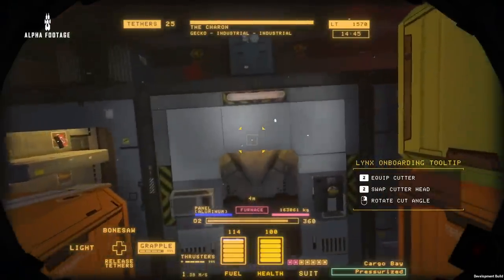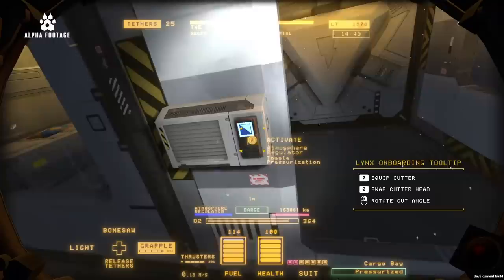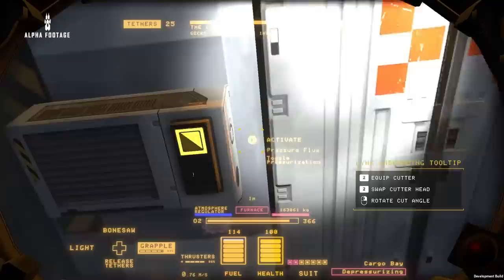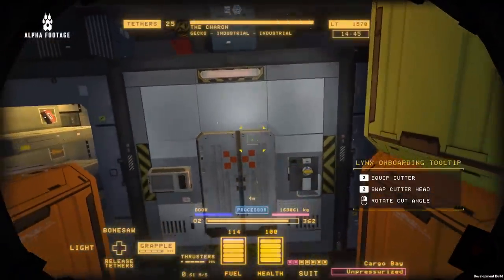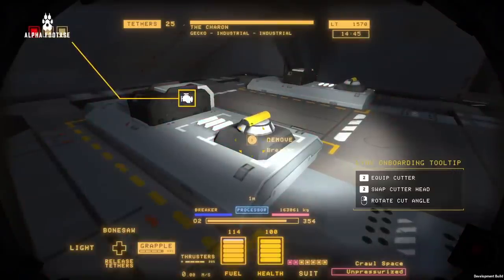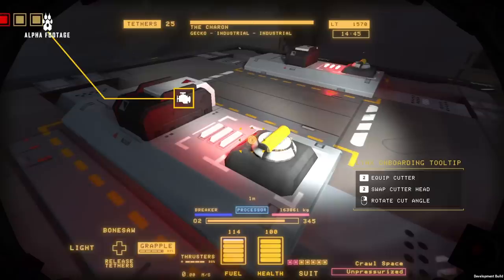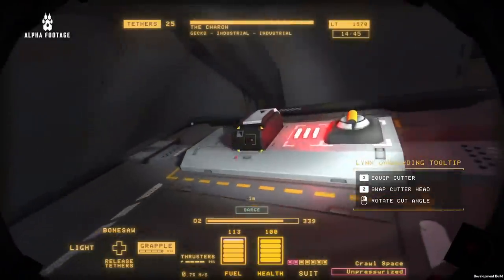Now that some of the easier parts of the work order are done, we can focus on the more challenging objectives. The ECU is in a pressurized room, which makes things a bit more complicated — because if we remove the power, we won't be able to depressurize the room anymore. Guess it's just a risk we're going to have to take. The first thing we have to do is salvage the power generator, and to do that we need to remove the breakers. You only have a brief moment between power pulses to pull that breaker — miss that window and you'll get shocked. Or worse.